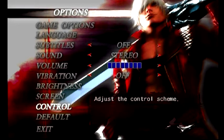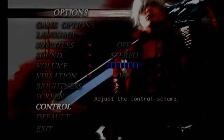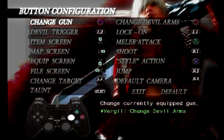In hindsight, I should have made this video years ago, but better late than never. The first thing I want to point out is that I used the exact same controls for both Dante and Vergil. That made it a lot easier to flip back and forth between the two characters.